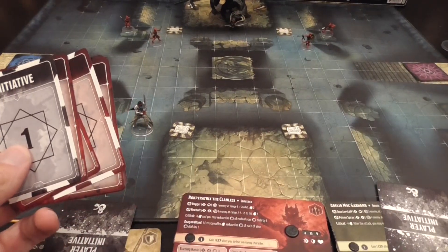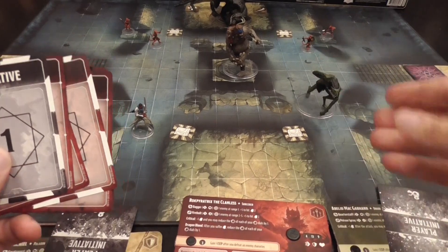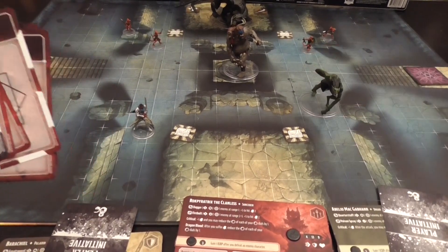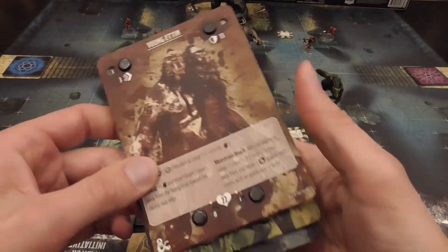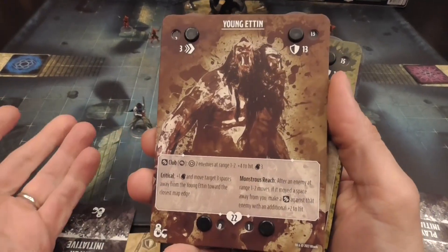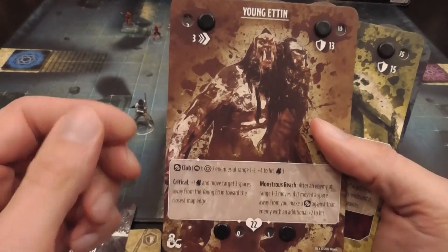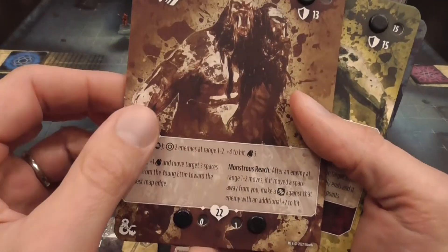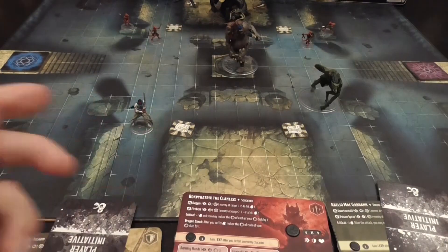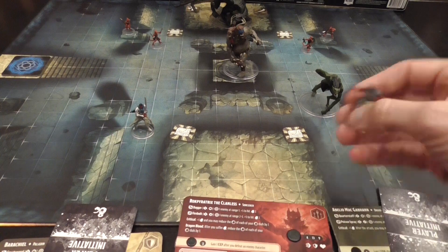Going from one to ten, the initiative order also tells you when the big monsters activate. For each monster there is a simple program that tells you what they do — unsurprisingly, they try to close the distance with your characters and bash them. These monsters have their own player aid with dials indicating movement, armor class, remaining life, and abilities.